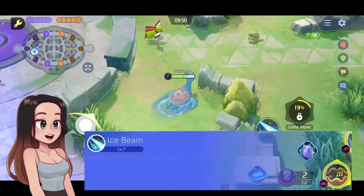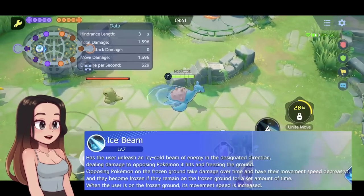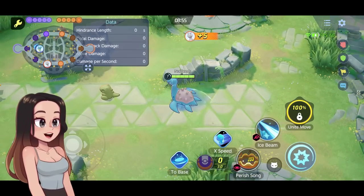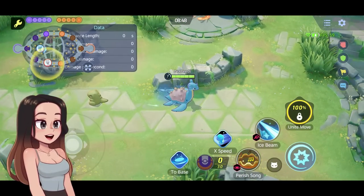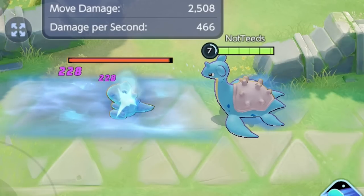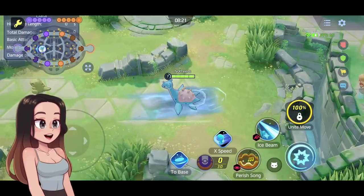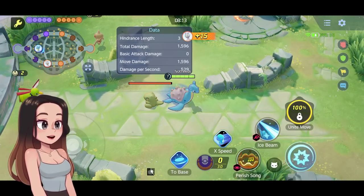The other level seven move is Ice Beam, with an eight second cooldown. It fires a beam dealing damage, increases your movement speed, and freezes the ground. Enemies standing in the frozen area take continuous damage, have their movement speed reduced, and after about two or three ticks they become frozen. You run faster when on the frozen ground. When upgraded, it increases the time enemies stay frozen — it creates a zone enemies have to watch out for.